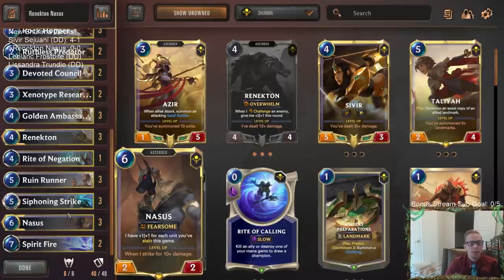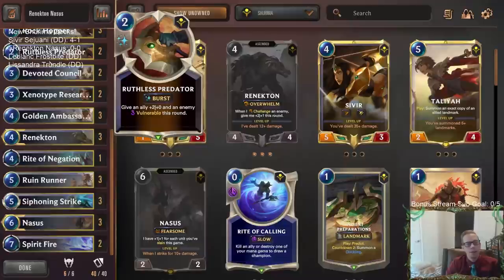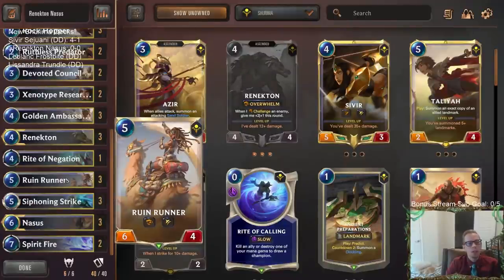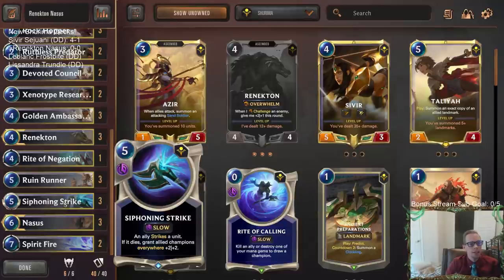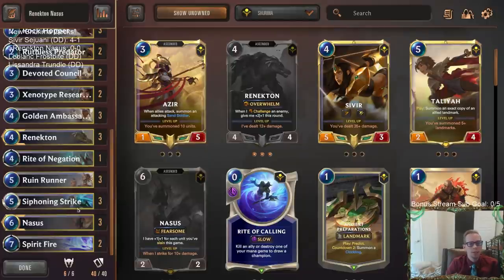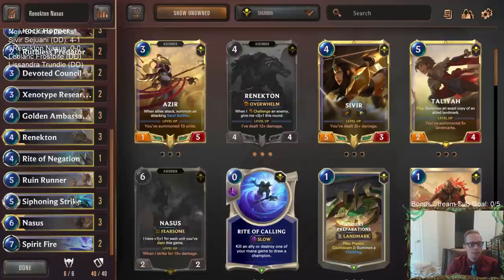These kinds of decks have struggled a little on the top end, so I was thinking Gnosis on the top end could be really cool. We're going to put Ruin Runner in here — that card's been incredibly overperforming in every single deck. Also Siphoning Strike, because both of our champions want to be large and care about striking. Renekton needs to deal 12 damage to level up, and Gnosis wants to strike for 10+ damage, so Siphoning Strike helps both.